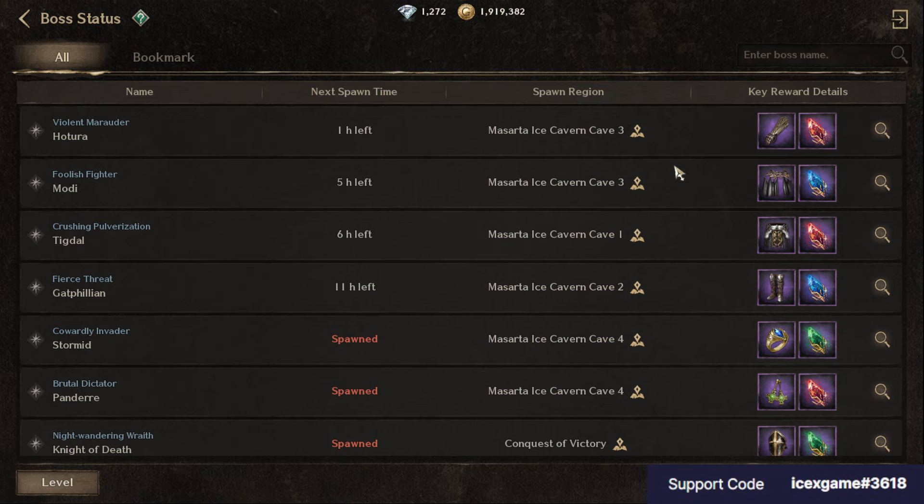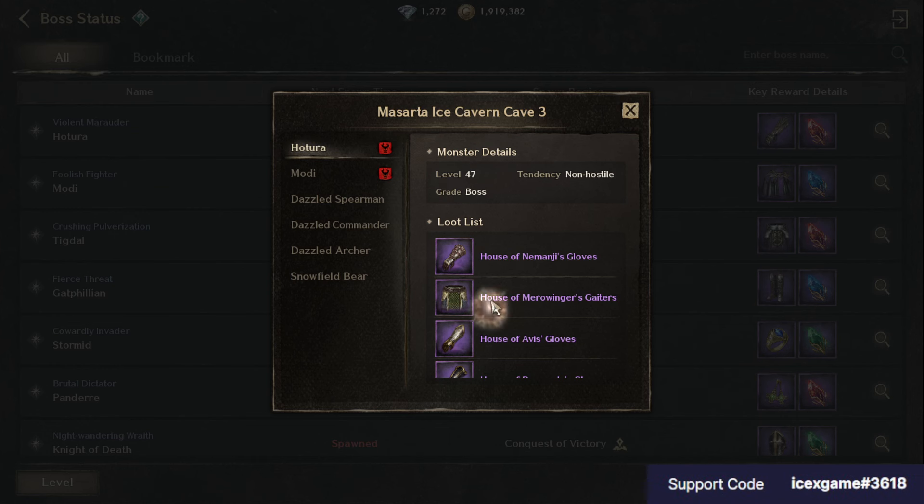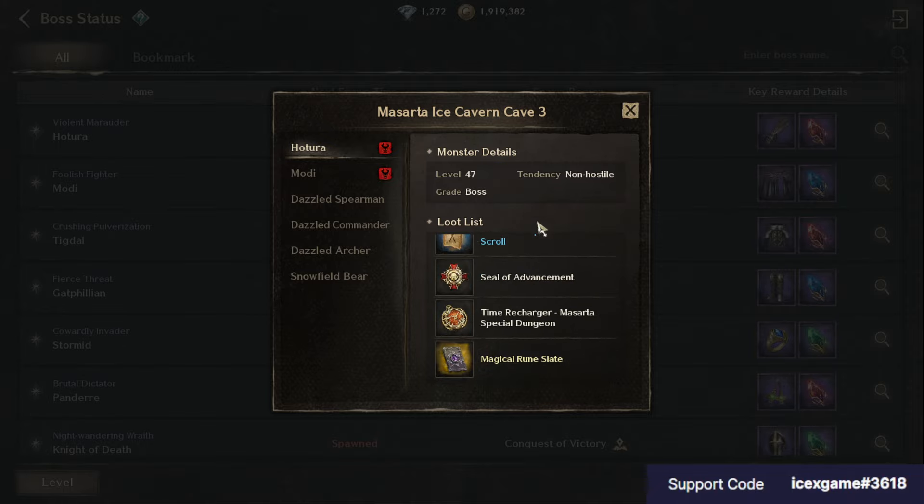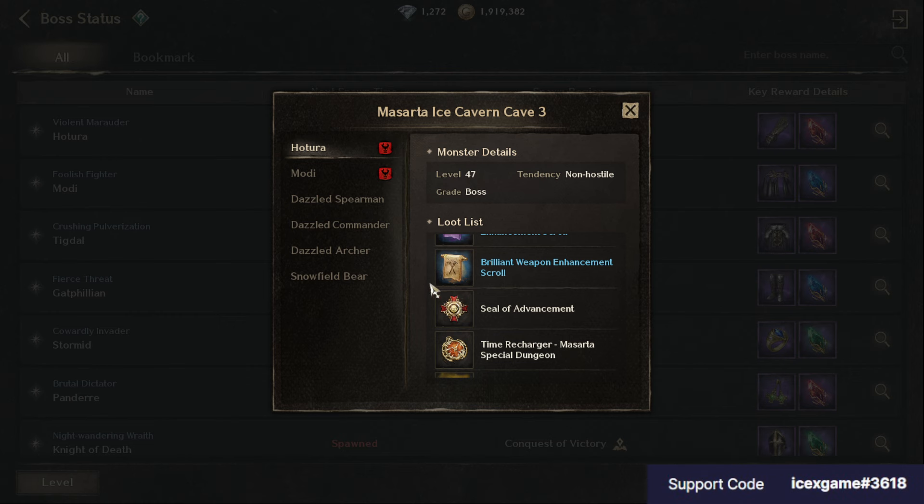Next, Boss. For players who want to increase drop rank or want to join more content with your guild members, try to check for spawn time and go wait there, just hit until certain damage and keep hitting. There might be a little lag but some players still manage to get loot. Here is the loot that you can get — this one is easy to get.